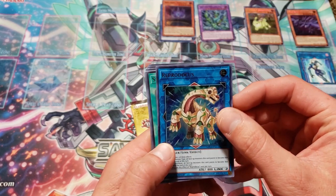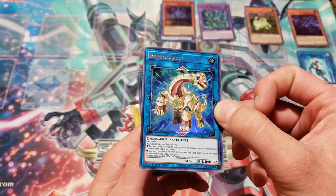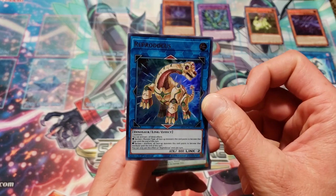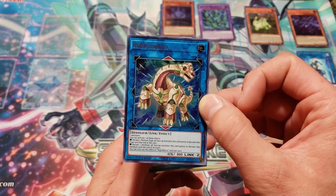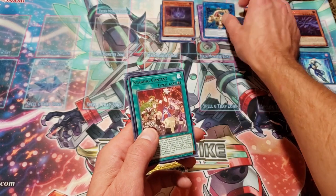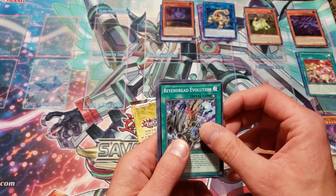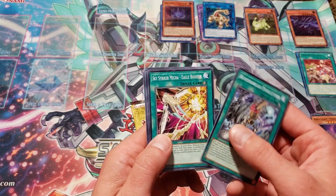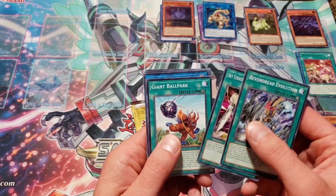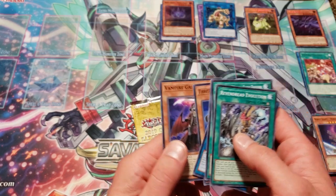Reaper Dokus is an ultra rare — another awesome card that I use a lot. I use this in the Lunalight FTK deck. If you guys haven't seen that video, go check it out — that deck is pretty wild. If you want to make some people angry at your locals and catch them off guard, play that Lunalight FTK deck. Staring Contest is our rare. Revan Dread Evolution, Sky Striker Mecha Eagle Booster, Giant Ballpark, Goki Heel Ogre, Three Trolling Trolls, and Vampire Grimson.